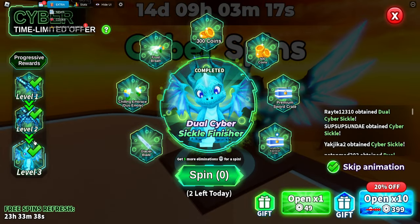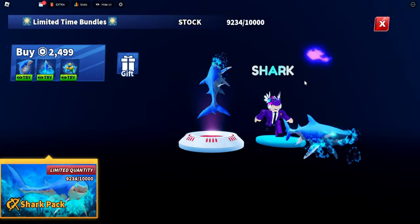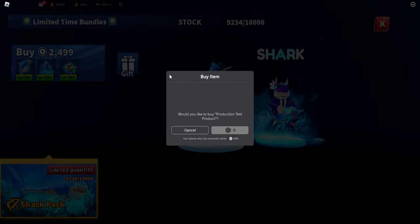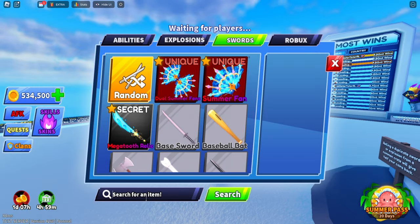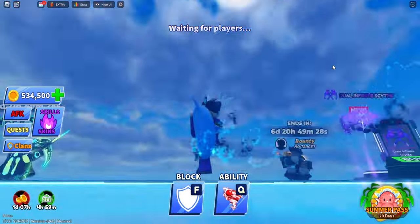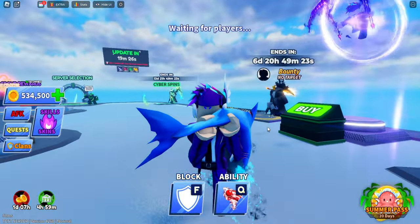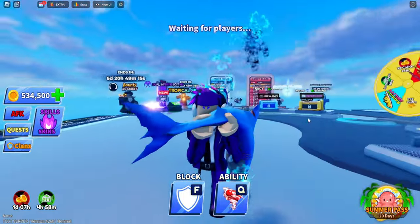I have unlocked all three of the rewards you can get, including the first sickle, the dual sickle, and the finisher. Now we have the newest weapon — there's a new weapon called the Shark where you literally ride on a shark, for 2,499 Robux. I just bought it — oh my goodness, you're literally holding a shark with water coming out of its eye. This is absolutely insane.